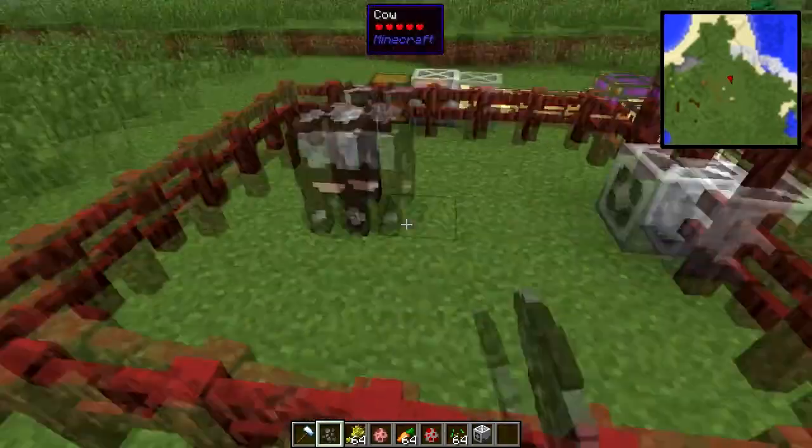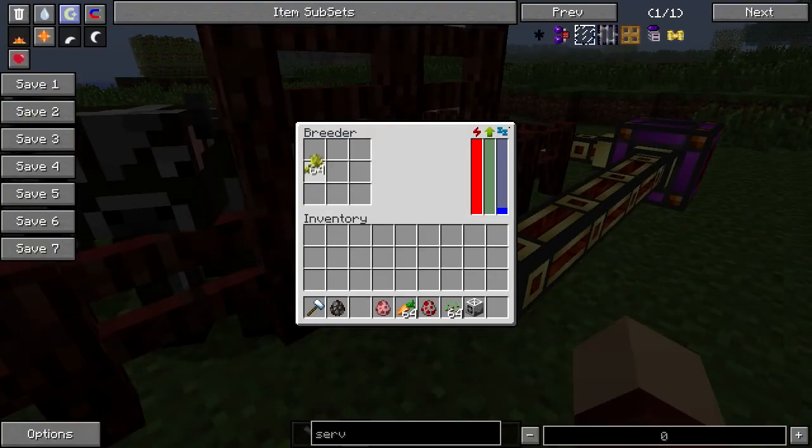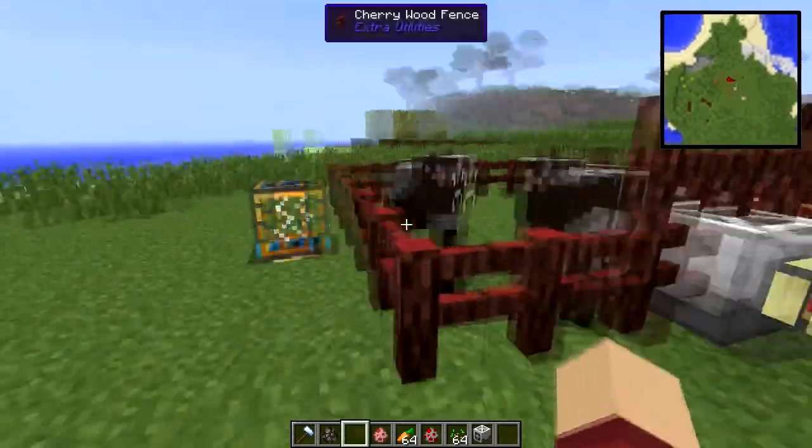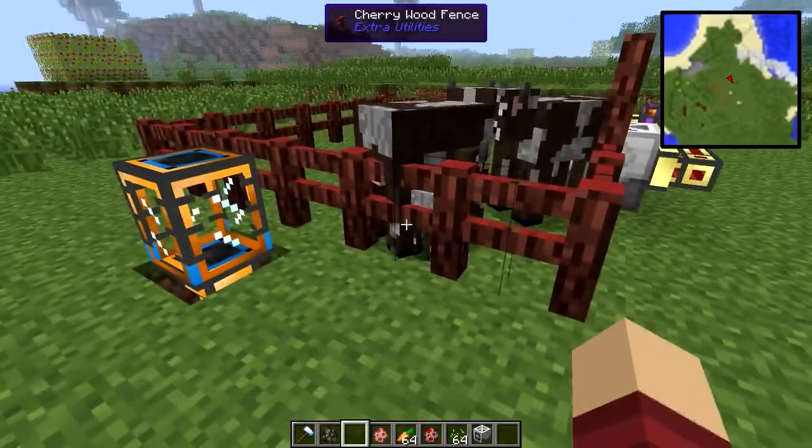First let's spawn two cows. Cows need wheat, so we put some wheat in. And voila! These cows are now in love and made a little baby.